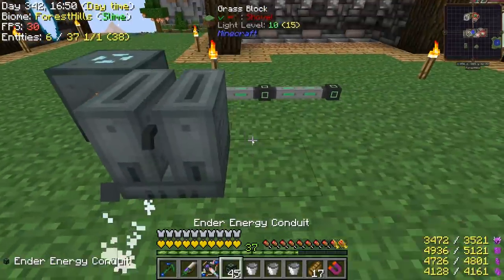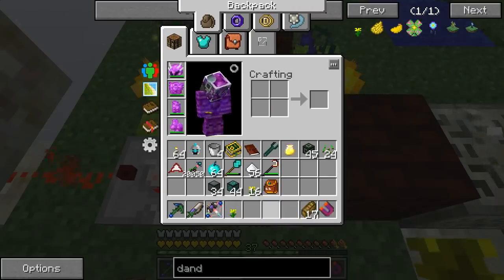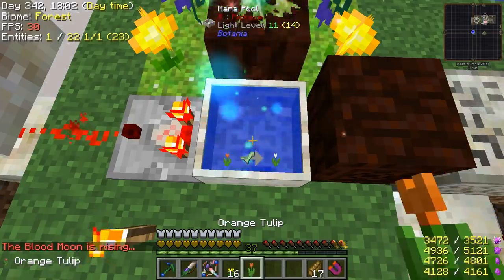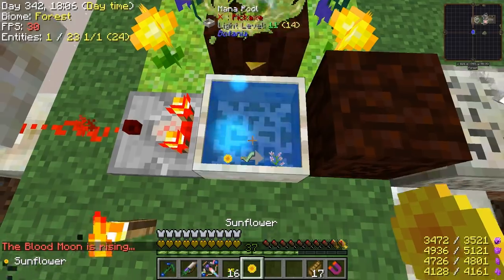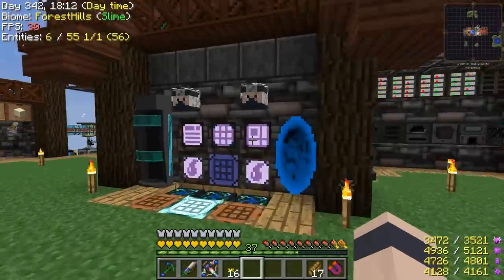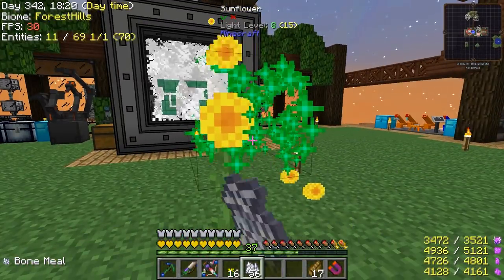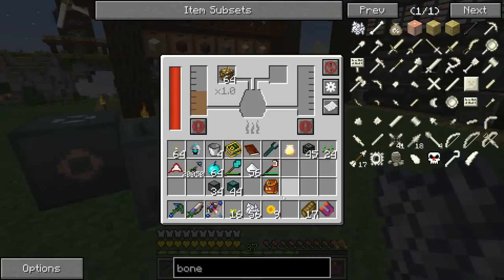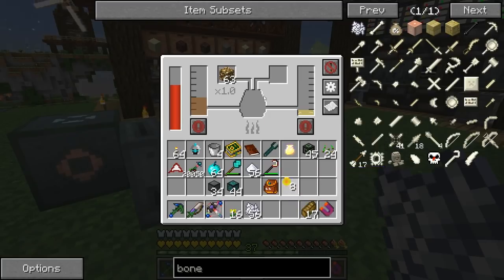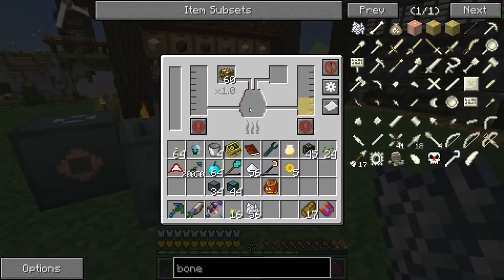Let's move this one over here. We'll output into that. So we take our dandelion, throw it in — that gives us a rose or a poppy. Just got to cycle through until we get to the sunflower. Let's get some extra, just in case. So once you have the hooch, it's one-to-one, so we can make up to four buckets of this stuff with our four buckets of hooch.